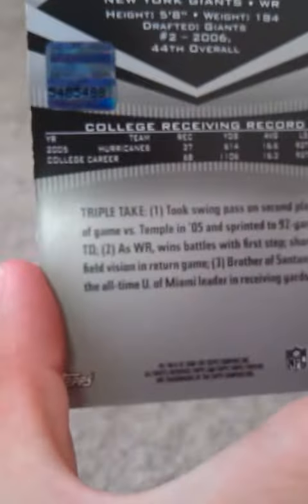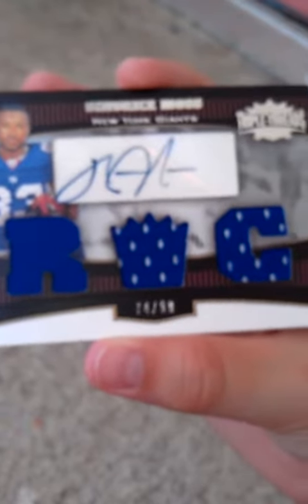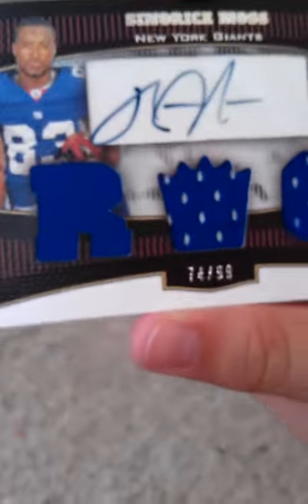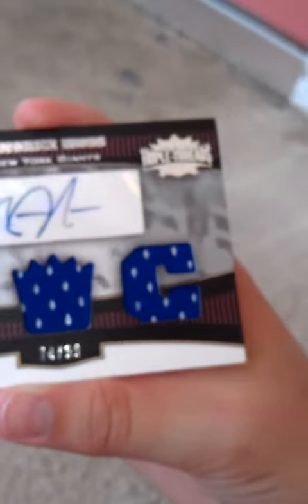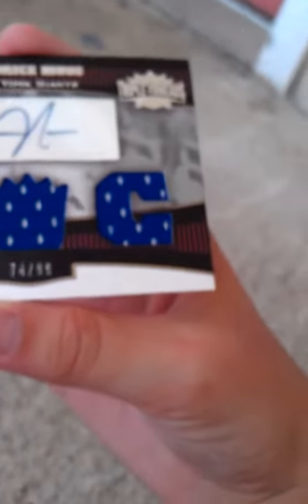And here's the back. There's the back — 2006 Rookie, Topps Triple Threads. 74 of 99. Just PM me if you're interested in this card, it is for trade. And it might be for sale if you give me a good offer on it. I just got it today at an antique shop, so just hit me up if you're interested. See you at Hogs20CWS.